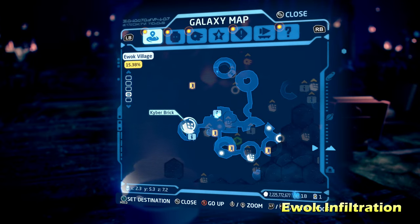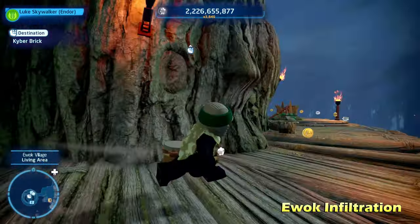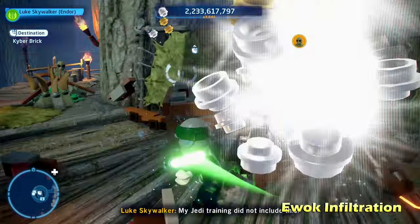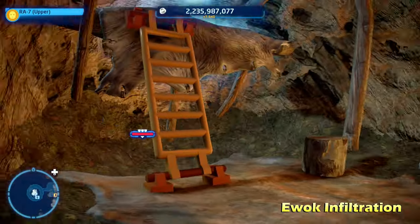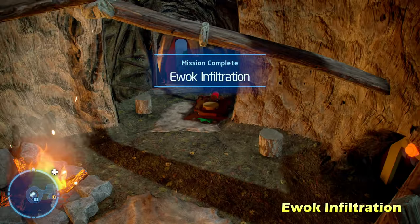Here on the far left side of the map, we're going to be doing Ewok Infiltration. This one's just going to be on the back side of this tree. Destroy some of the LEGO objects, then switch to a protocol droid, split them in half, and get inside to get the Kyber Brick for Ewok Infiltration.